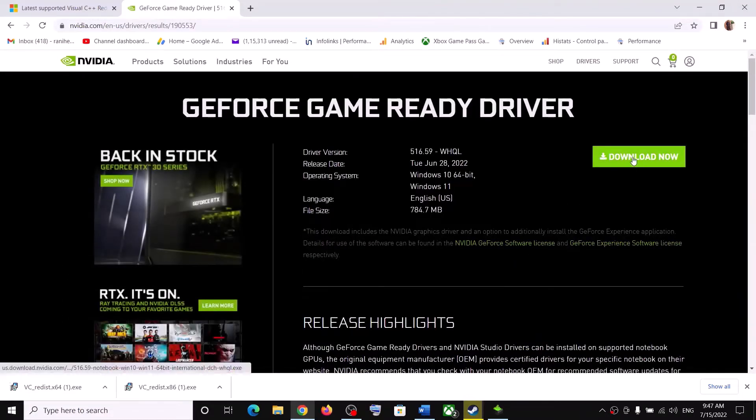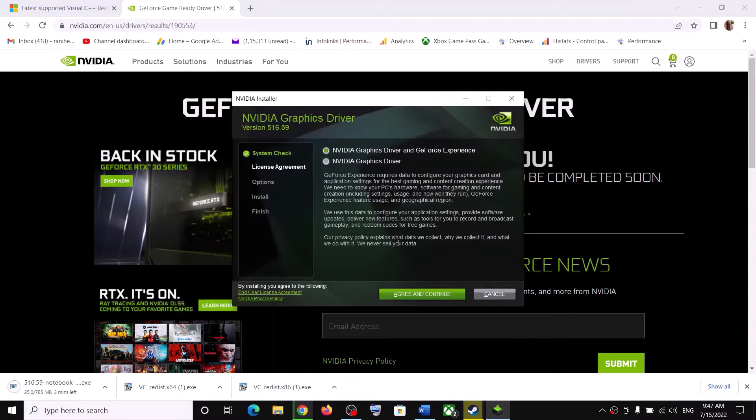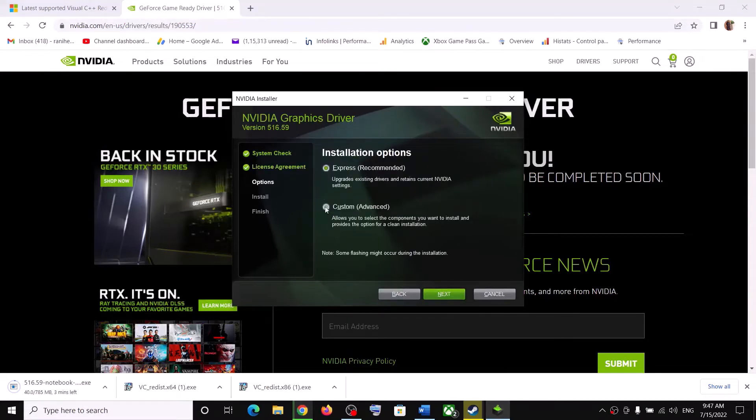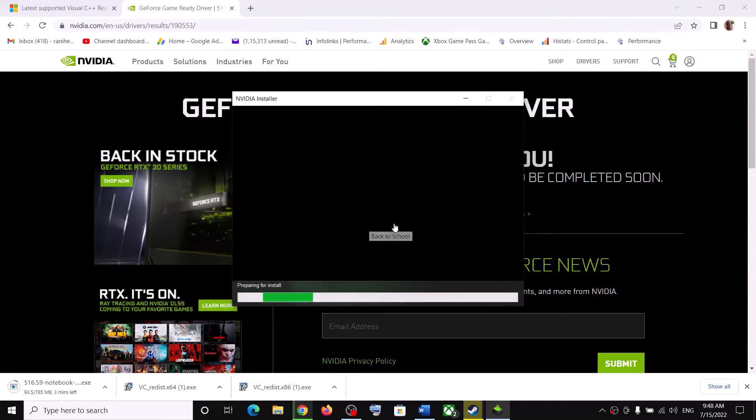Once the download is complete, run the exe file. Click Agree and Continue, put a check on the box which says Custom, click Next, then put a check on the box which says Perform a Clean Installation, and click Next. Let the installation complete. After the installation your driver should be up to date.